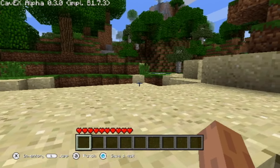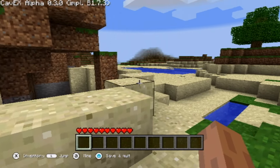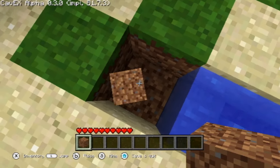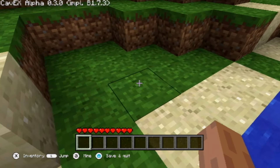The controls are pretty basic. There aren't any customization options or sensitivity adjustments, but breaking blocks and moving around feels just like you'd expect. At first glance, it might seem like an old PC version of Minecraft, but the closer you look, the more you'll notice some missing features and oddities.